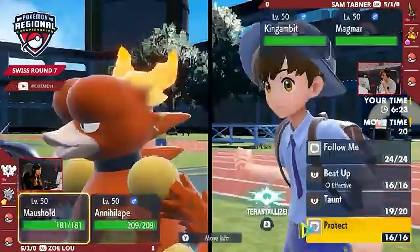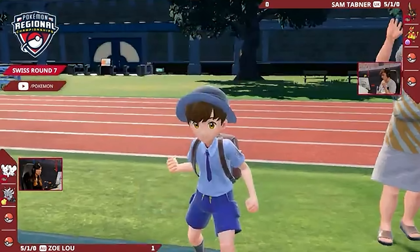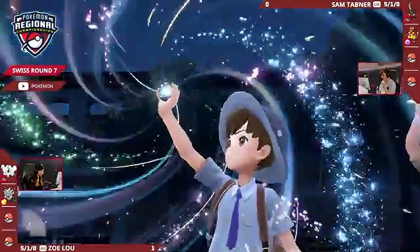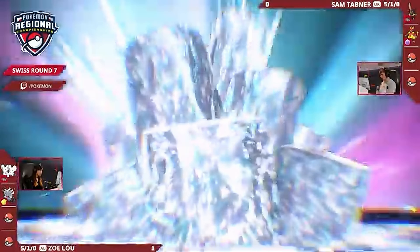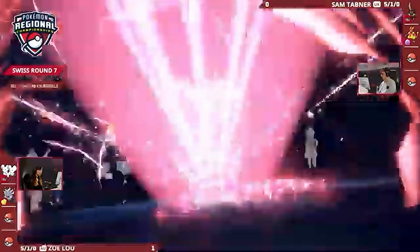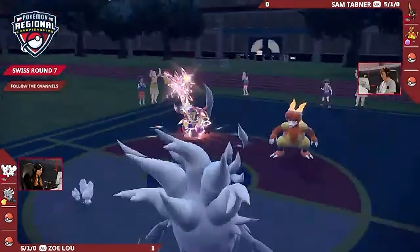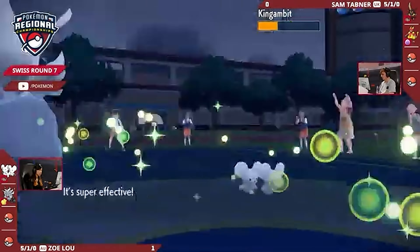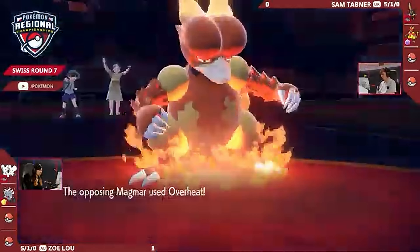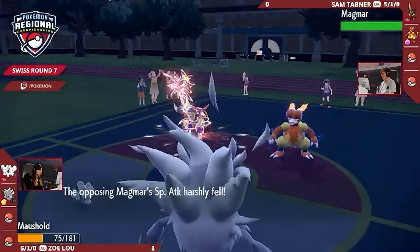Annihilape has decent special defense, especially trained well on this Bulk Up set. It's offering so much damage to that King Gambit, especially if it goes for Tera Dark. It's still getting hit by a super-effective Drain Punch, and with a defense boost, it's going to take a Kowtow Cleave. King Gambit getting a whole lot cheekier now with that Tera Dark crown. Mousehold able to go for the Follow Me — probably doesn't want to be on the receiving end of a massive Kowtow Cleave, but that's what it has to do. Drain Punch connecting down into the Pokémon brings it down to about a fifth of its HP, and Mousehold brought down to about half. And of course the recoil of Overheat — that's going to drop the special attack stat of Magmar by two stages.